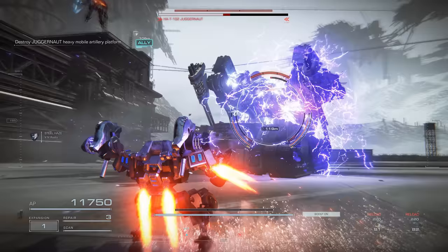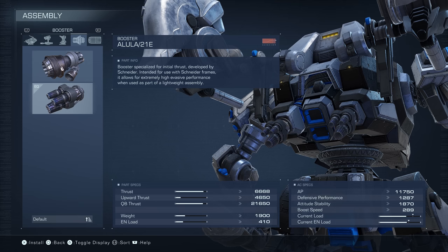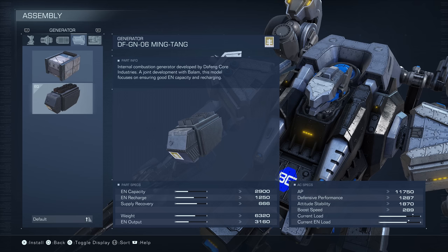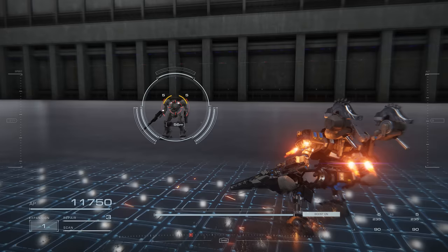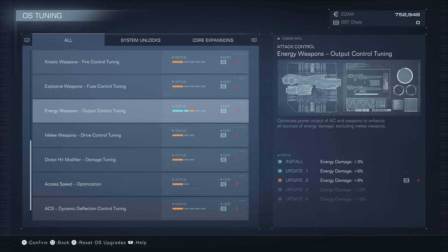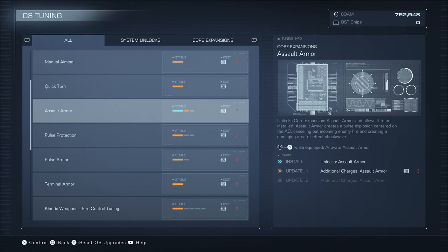Medium range is probably where you're going to be most of the time with this build. The Alula-21E Booster has very high thrust to keep you moving quickly with a fast-activating quick boost. The DFGN-6 Generator has a slightly higher max capacity than your starting generator while maintaining a quick recharge of the energy gauge, giving you good energy to remain agile. In the OS Tuning shop, if you've done all of Chapter 1's arena missions, you'll have enough OS chips to invest 2 points in Energy Weapon Output Control tuning, increasing your outgoing energy damage by 6%.